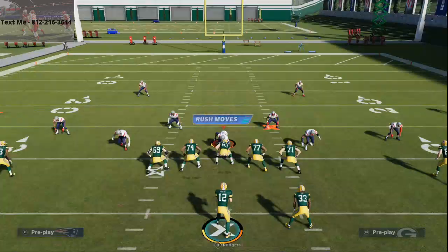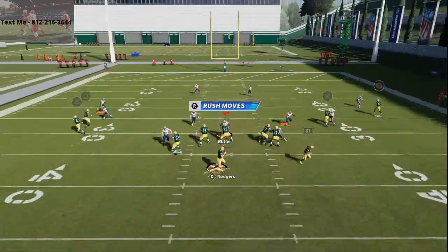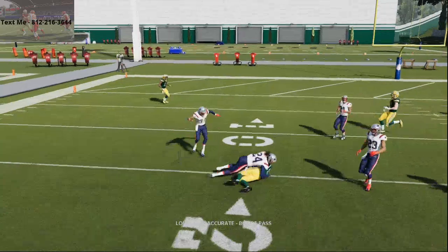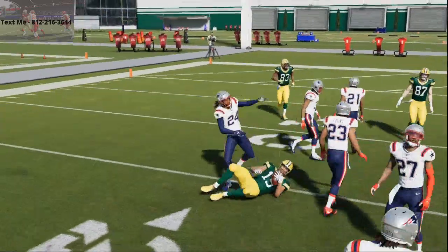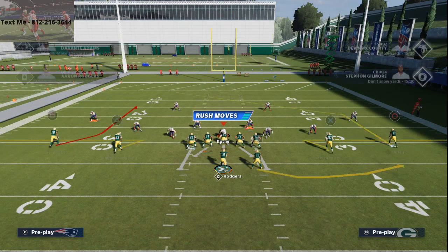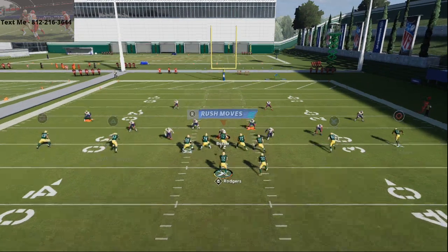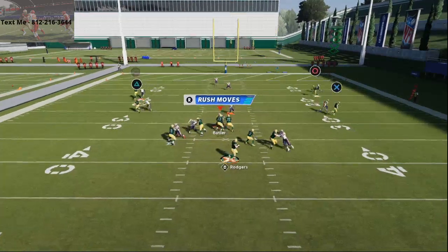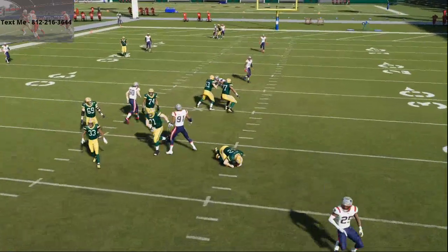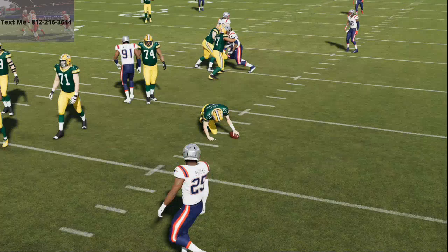I do want to show you this double zig. On the curl wheel from the Arizona book, this curl route on the left side does beat man-to-man. The pass lead is really important — you want to pass lead it down and away, because that's where the leverage is on the play. Watch the tight end here — you see how he gets absolutely boxed. One of the things that helps is dealing with the press jam.